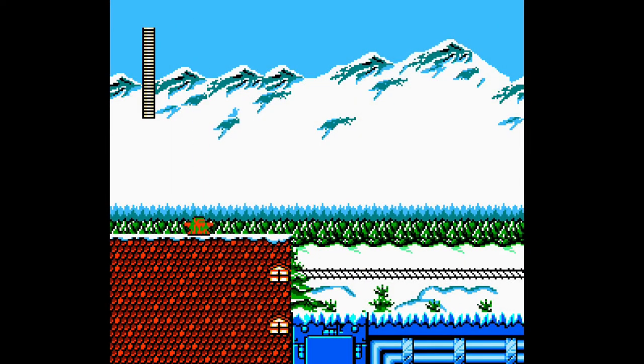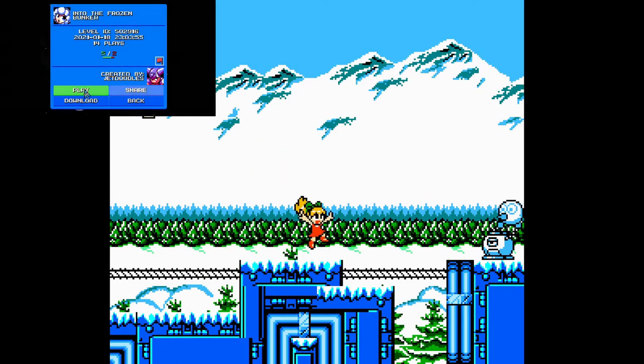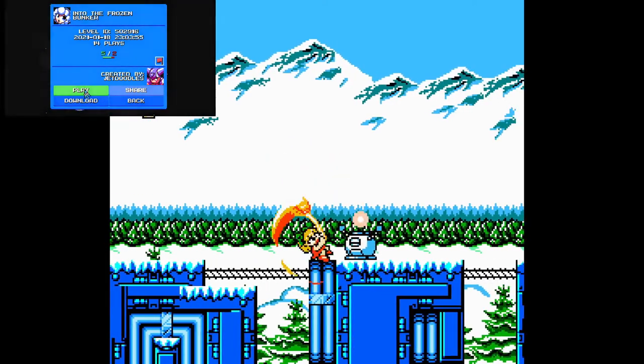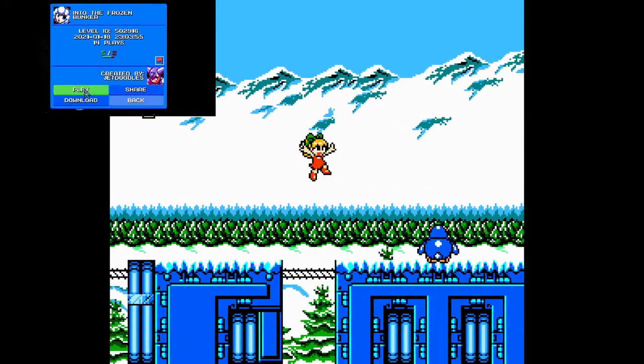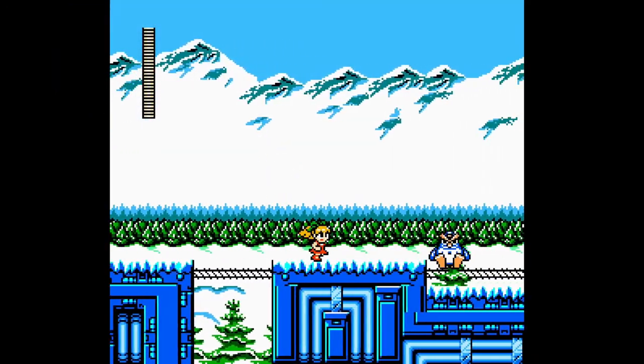Welcome back to more Mega Man Maker 1.7. We are playing a foreign processor stage by Yet Doodles called Into the Frozen Bunker. It had some switch crystal action going down there in the screenshots.